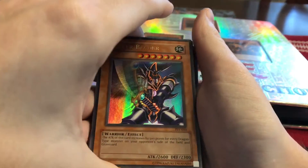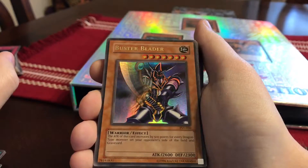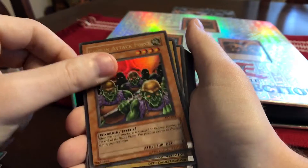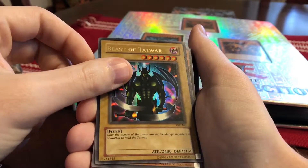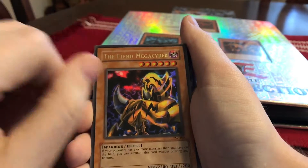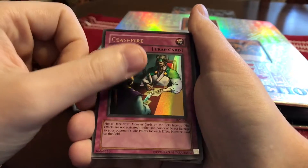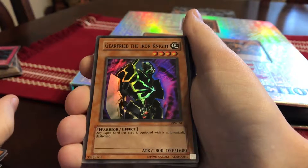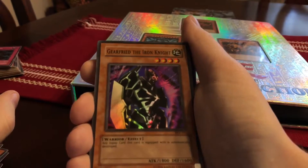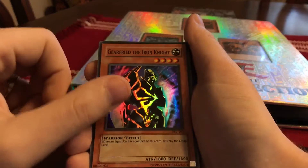From Pharaoh's Servant — one of my favorite packs — Thousand-Eyes Restrict, a fusion card with Relinquished and Thousand-Eyes Idol. One of my favorite cards again: Buster Blader from Pharaoh's Servant — this is ultra rare. Goblin Attack Force, Beast of Talwar, The Fiend Megacyber — I used to like this card when I was younger too.